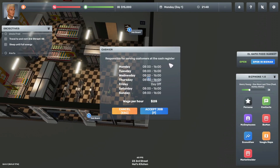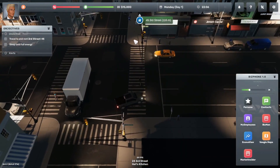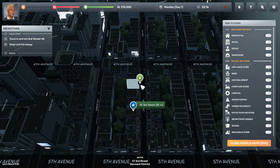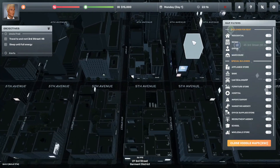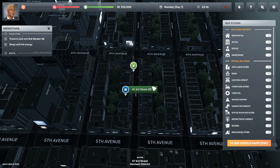On the jobs board, there's a cashier position — responsible for serving customers at the cash register. Fridays off, wages $25 per hour. That's not a bad job, but we're going to follow the tutorial for now. You can hit M for a map to see how far things are. The city's pretty big — I can see the edge of it, and even a boat and ocean down below. We'll let that develop as we play.